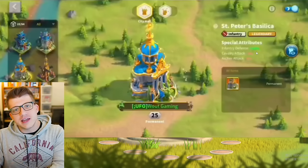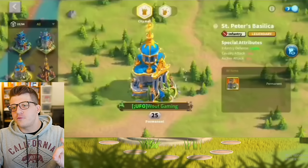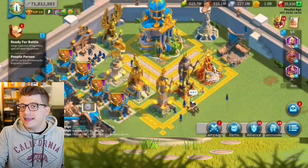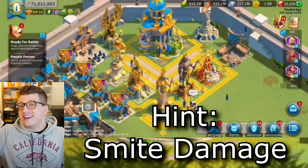You can see that he's running Saint Peter's Basilica, which gives you 10% infantry defense. As I said before, he is an infantry purist. A lot of you guys might be wondering why he's not using Twilight Falls — we'll go over that in just a second.